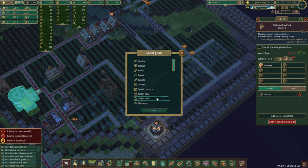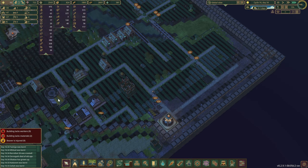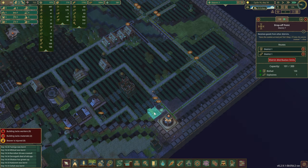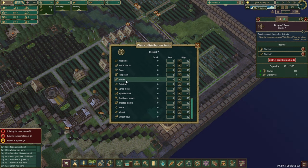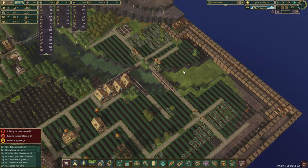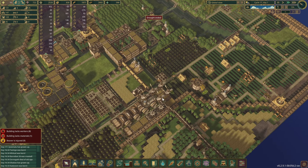Let's do another route for the planks — right over there. We shall send some over. We don't need a whole hundred here; five is more than enough. And the drought has finally ended as well.